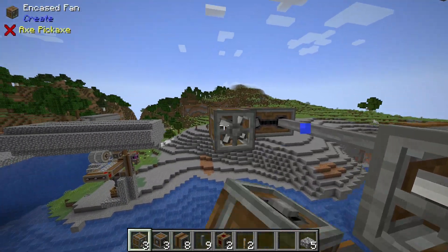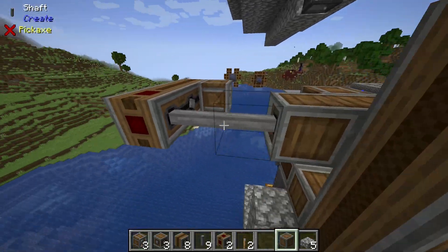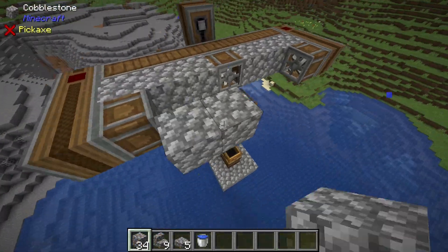On the last of each of those, place one more fan. Then take an andesite casing and make all of your shafts solid blocks. Now that we have our skeleton, we can go ahead and put down our blocks.